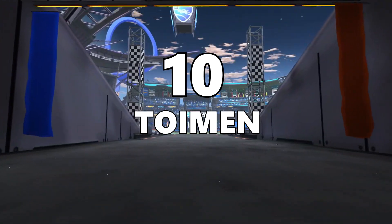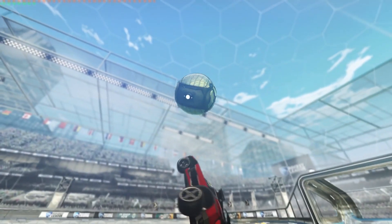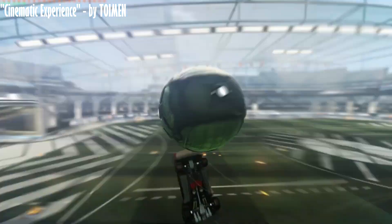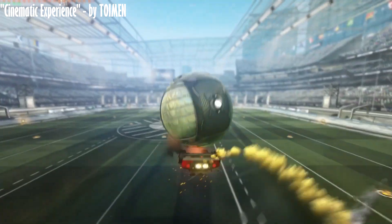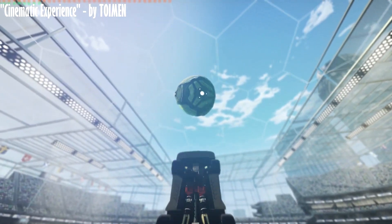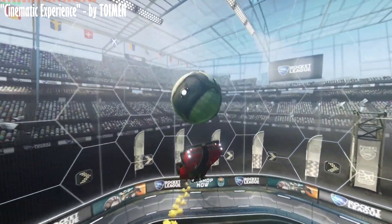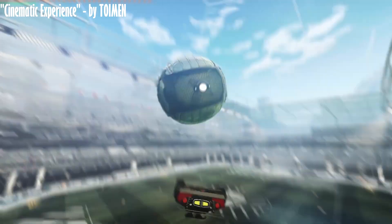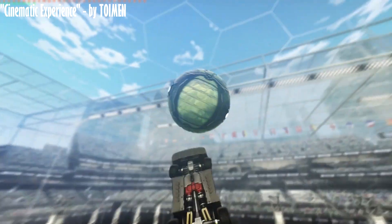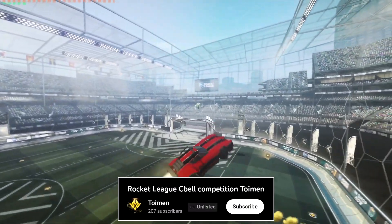The next submission is titled 'A Cinematic Experience,' and it definitely lives up to the name. Toyman says they wanted their shot to stick out, so it's been edited using Reshade. The description explains this is a Turtle Flick Pop into Back Flip Reset into Reset Flick, then some more Reset Flicks and Air Dribbles into a Musty Corner Insta Flip Catch, followed by an Air Dribble into a Wall Redirect, No Bounce. That's the recipe if you guys want to recreate this shot at home. This was almost good enough for me to overlook the fact that you called me 'Seabell' in your entry.